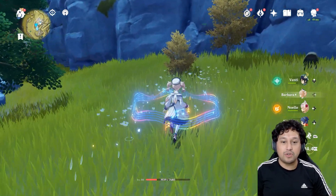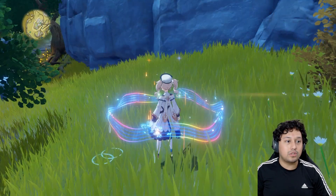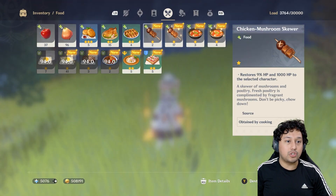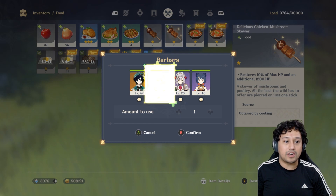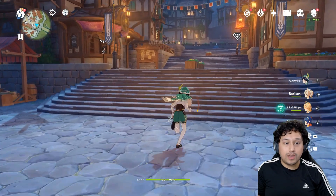When you use your revival food, you can immediately go in and use other food to fully heal the character — and those regular foods have no cooldowns. So just keep that in mind.